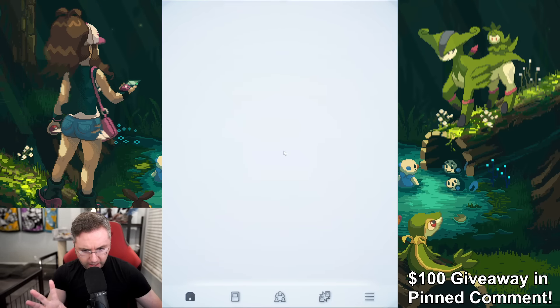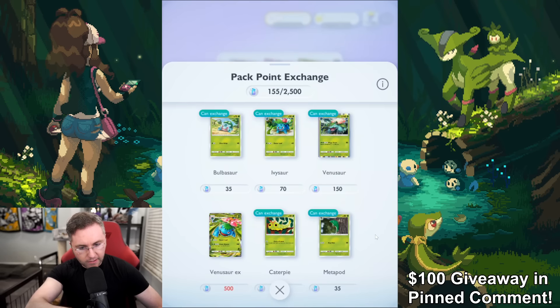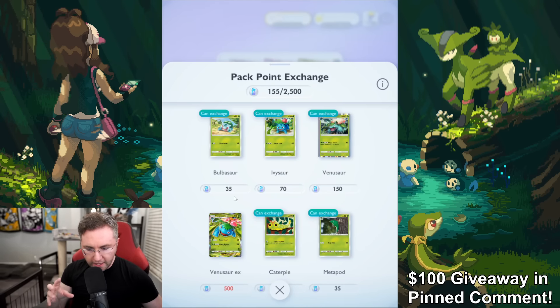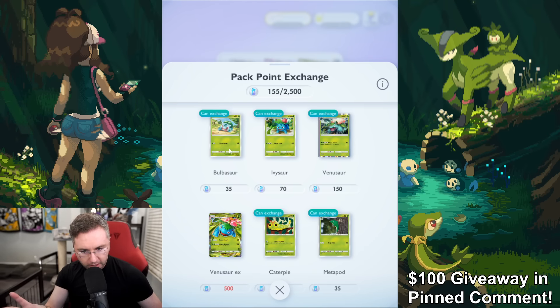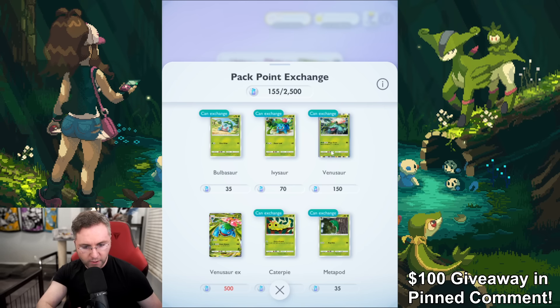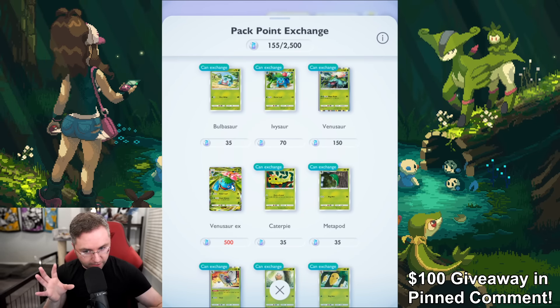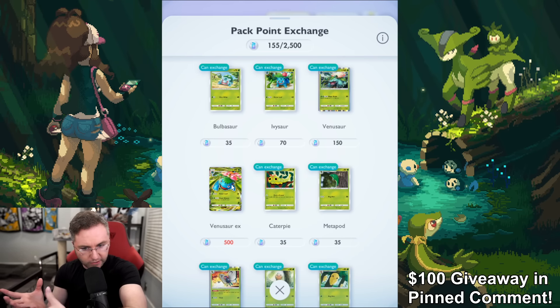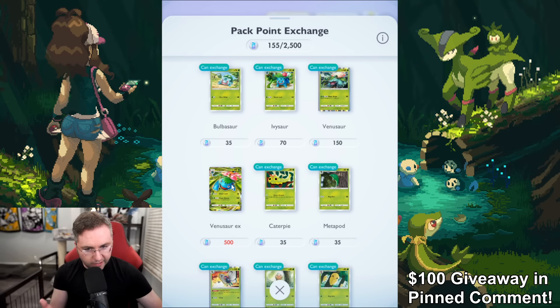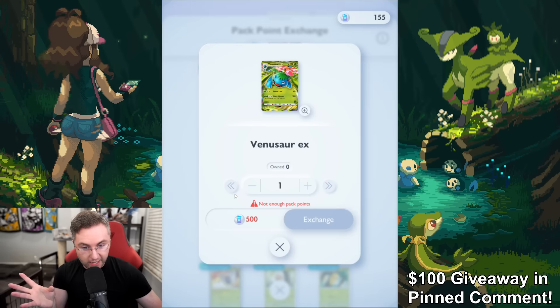So if we go to the pack opening here — I've opened 155 packs. The pity system: the crappiest card is guaranteed after 35 packs. A two-star rarity is 70 packs. A three-diamond rarity is 150 packs. And if I want a four-diamond rarity card like this Venusaur — which I could play two of in my deck — there's no direct pity to guarantee it like there is in Duel Links where you get to reset the box. It's going to be completely random.